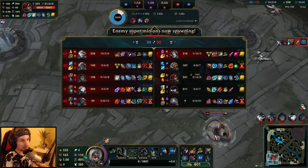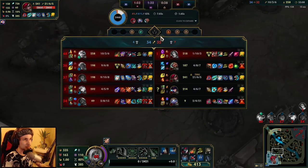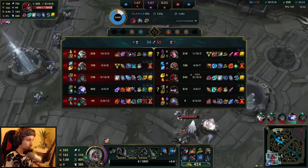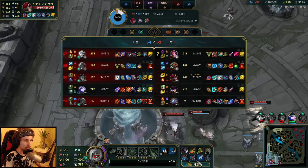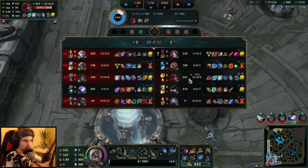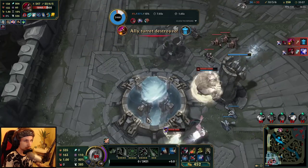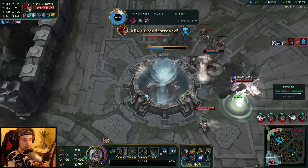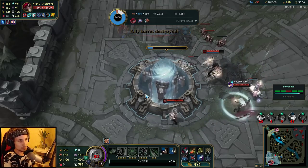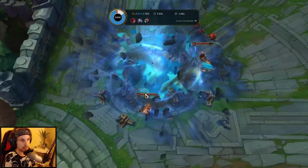I think we could have won this game if my team decided to take the dragon instead of Baron, because now they have Infernal, they have more damage, and two dragons that give them more armor. My team is not going to beat them with that much armor. Even if I had Last Whisper, we still couldn't kill Katarina who only has Zhonya's but is still too tanky. At least I've shown you guys how to do the Vayne matchup - unfortunately it wasn't a win, just one of those games you can't win.